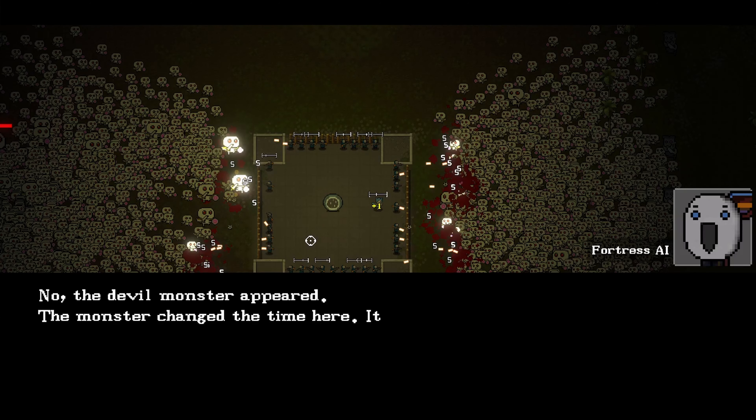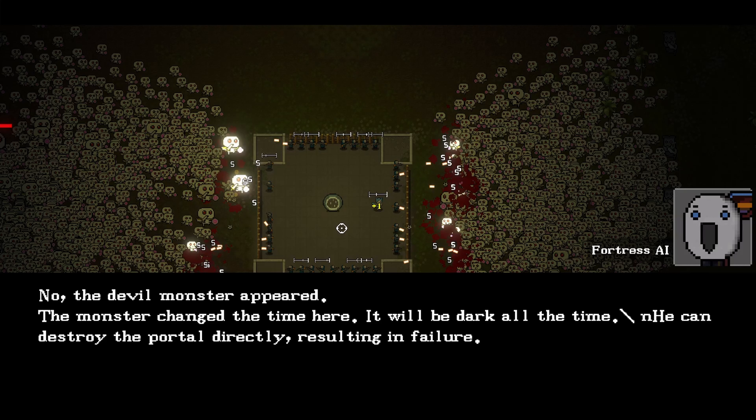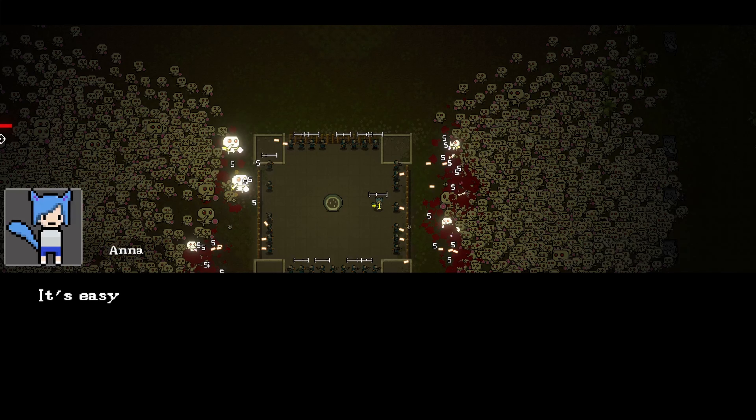A devil monster appeared - the monster changed the time here and it'll be dark at all times. You can destroy the portal directly resulting in failure. So from the left there you can see that red bar. Probably gotta be careful that way. We're going to try and execute that monster.